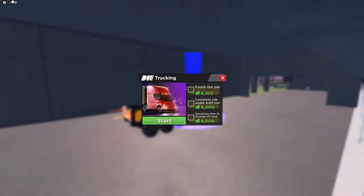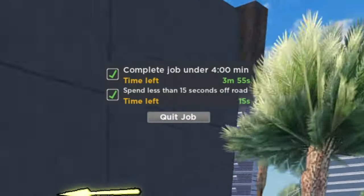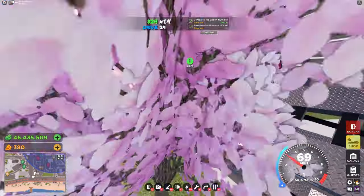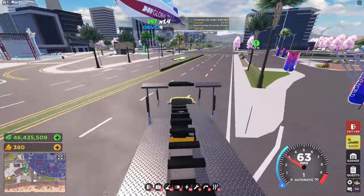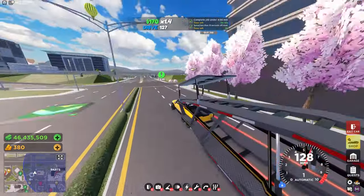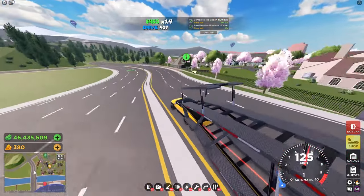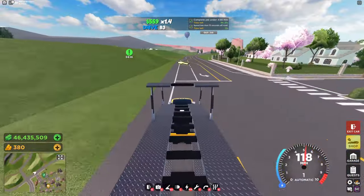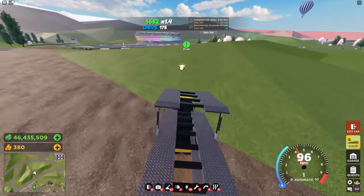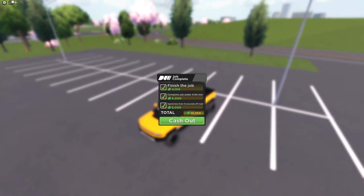If I take a car that counts as a truck, you can go here, start it, and you can see there are some tasks you need to complete to get extra money. I restarted it and you can see there's an arrow showing where to go, so it's easier. What we have to do is complete the job in under four minutes and spend less than 15 seconds off-road. If I go onto the off-road area you can see that the timer will start to go down. And there we go — we made it and earned 18,000 from that.